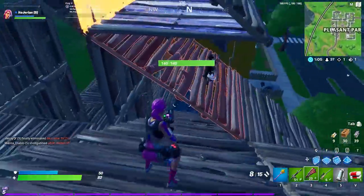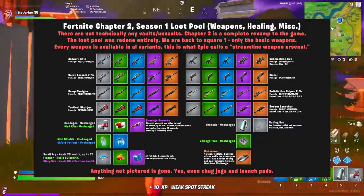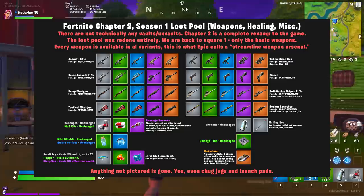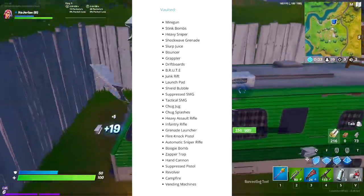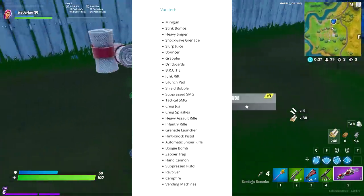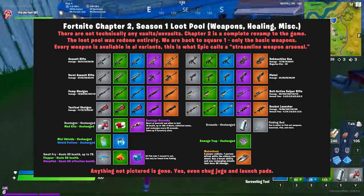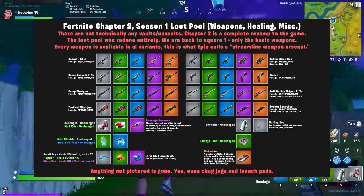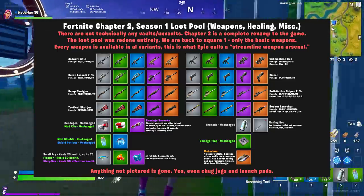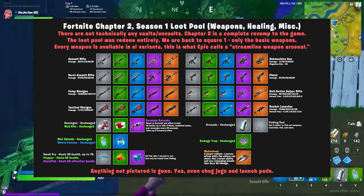Let's now move on to weapon changes, because there were a ton. On your screen should be a picture of the current loot pool — everything you can see is what's in the game, and everything that's not means it's been vaulted. The chug jug, slurps, campfires, shockwaves, and stink grenades are none of them in battle royale anymore. Epic was going for a very basic and organized weapon pool. Every gun has a white, green, blue, purple, and gold rarity. There's also only one SMG, two different ARs, two different shotguns, and one sniper.